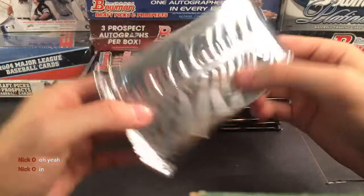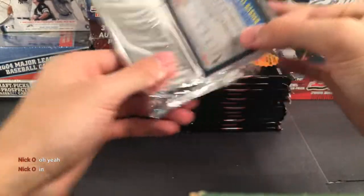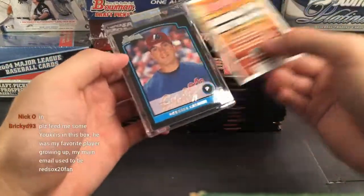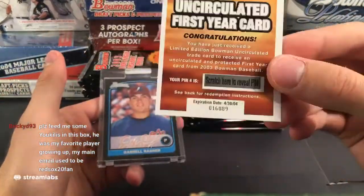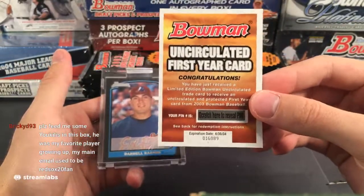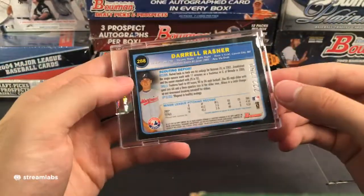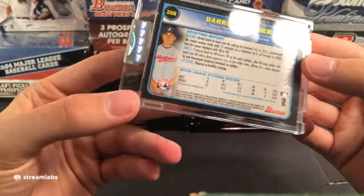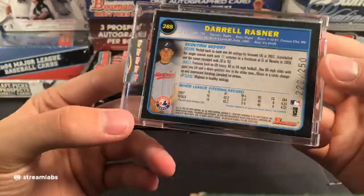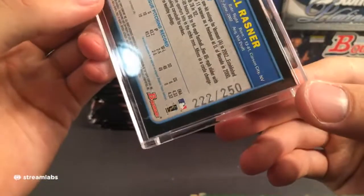Eli Whiteside — he was on the Cubs for a while. Alright, about eight more packs in this, then we move on to 2004. Fun stat: John Buck was drafted two picks after Matt Holliday. Phil Nevin, Derek Lowe — a little bit of damage on the bottom — for the Red Sox. AJ Burnett for the Marlins.